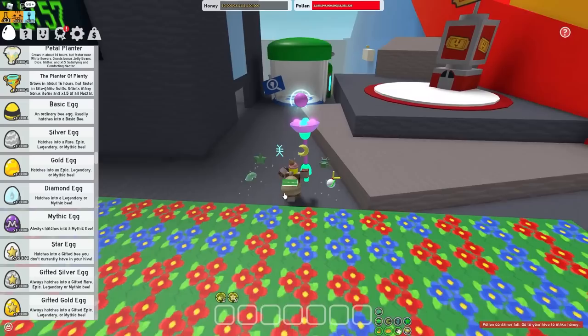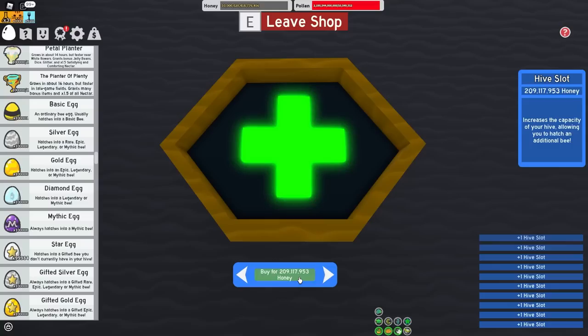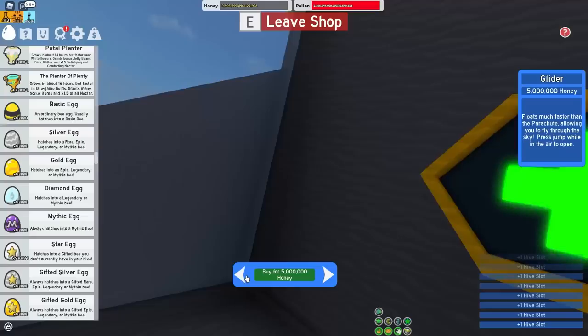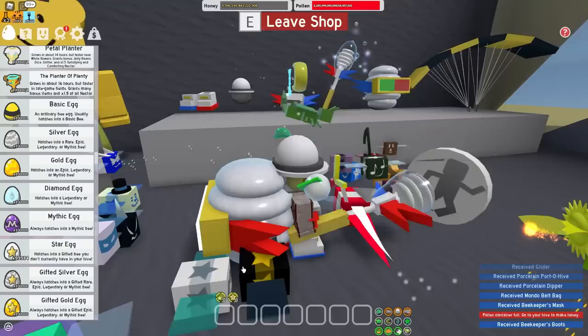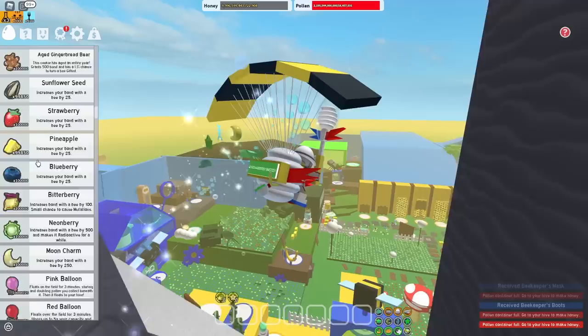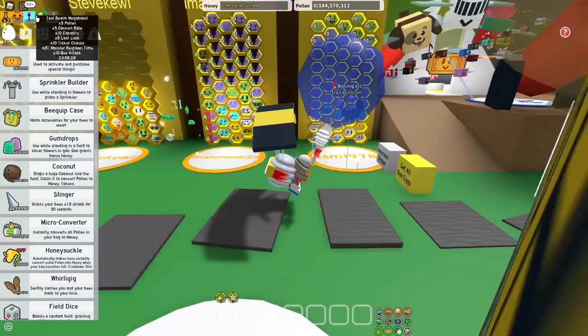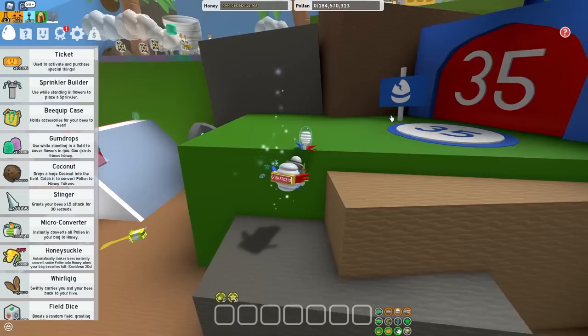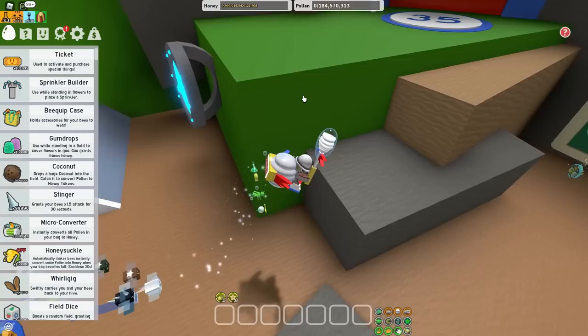Ignore the fact that I have the gummy baller - I'll replace that in a bit. Actually, I think the gummy baller is probably the most mixed tool, because it collects an equal amount of every single pollen. Time for me to buy up a bunch of these hive slots - I hate doing this because it takes so much time, like 20 seconds. Let me equip the glider, the porcelain backpack, porcelain dipper, mondo belt, beekeeper's mask, beekeeper's boots. Let me use a micro as well - I have 100,000 of them. The test drill micro boost has to be the most OP thing inside the game. Inside the main game, probably the most OP thing is the honey day buff, because it gives you time to convert rate and time to pollen, and only because it lasts for two days.